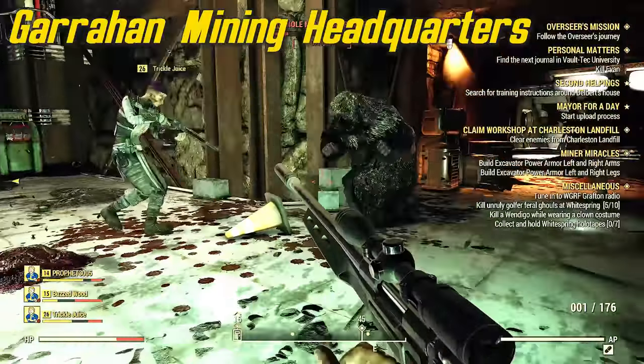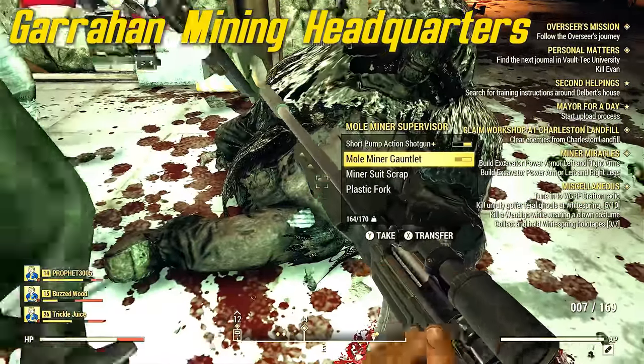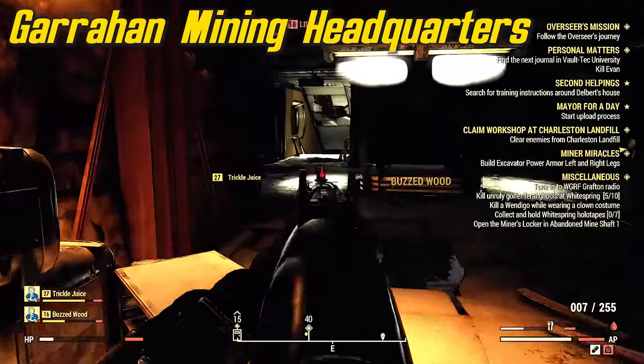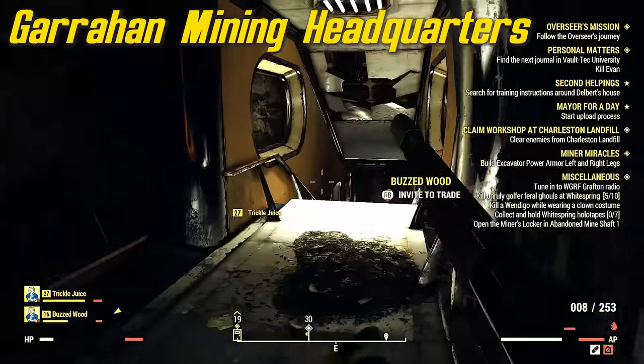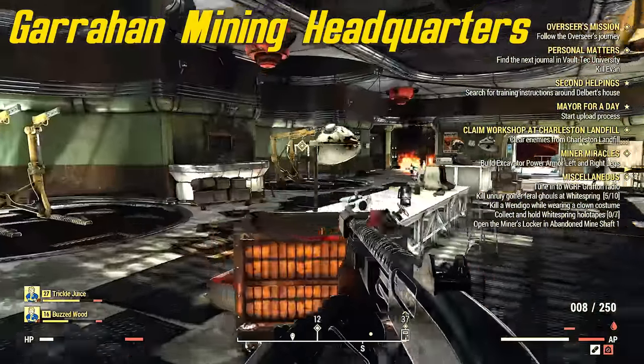In this building we're going to kill some ghouls and run into some mole miners. These guys carry some of the materials we need — it's going to be in the miner suit scrap and it's called black titanium. They also carry breathers with aluminum in them, so you're going to want to collect all that stuff. They also carry copper once you break all their stuff down.